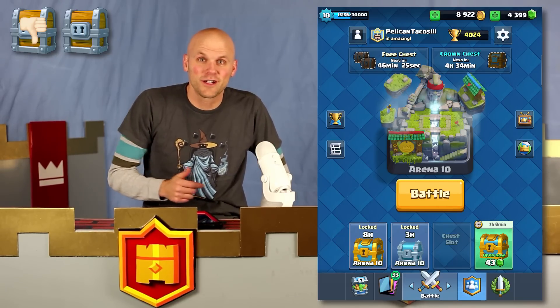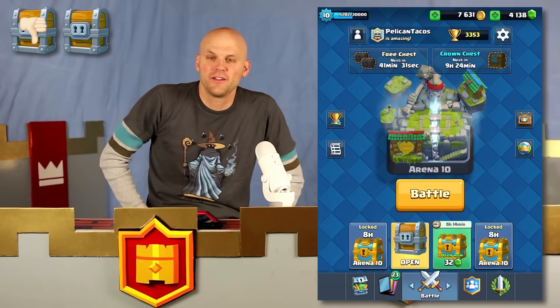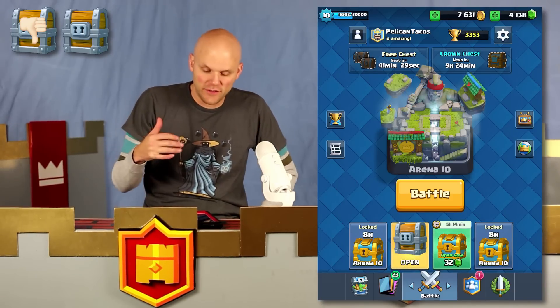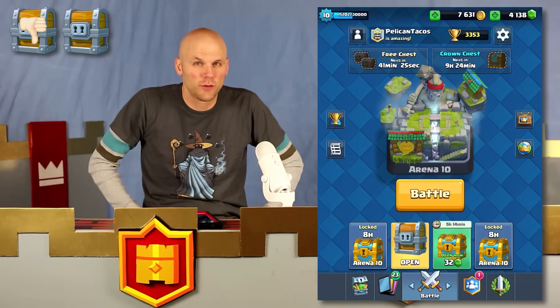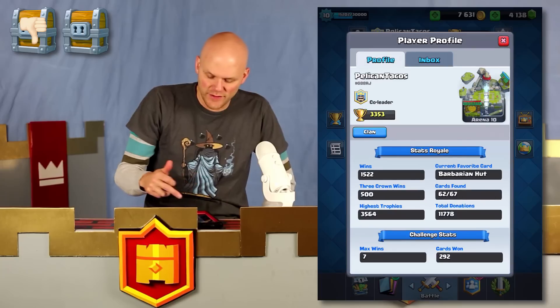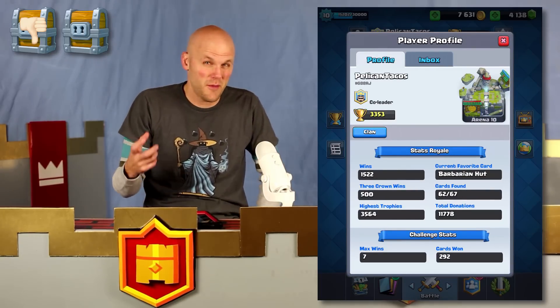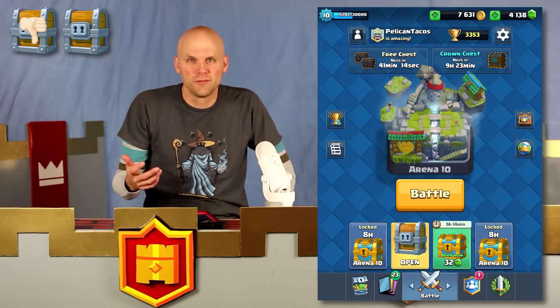Let's switch over to my other Pelican Tacos account, also a level 10. This is my regular account — a little bit lower. Sitting at 15,000. This one, I've just not felt very comfortable with the troops that I've collected. My high on this one is 3564, so I'm 500 trophies less. We're still building this one up.